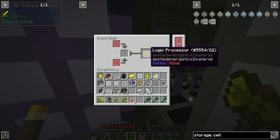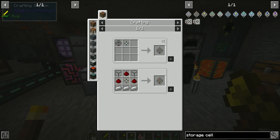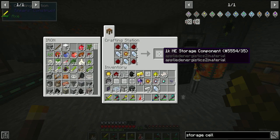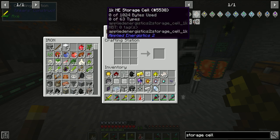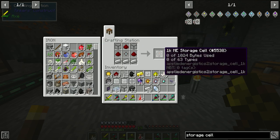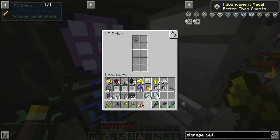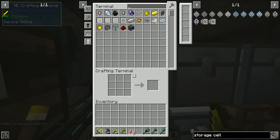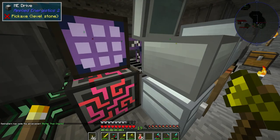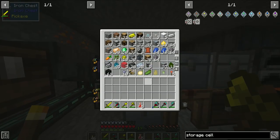We don't even have enough. I guess that's okay for now. We have a 1k storage cell — this goes in like that and click, we can store our items. But if you look at this, our 1k storage cell is already a fifth of the way full. So we can't exactly store a lot.